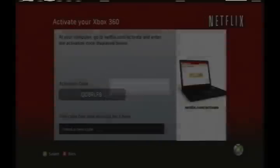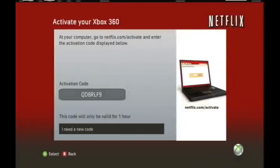After you do that, you hit Try Again, and then it shows you your code. Then you go on to Netflix again, hit Enter Code, and click Activate.